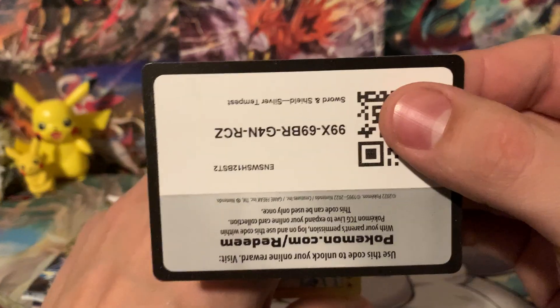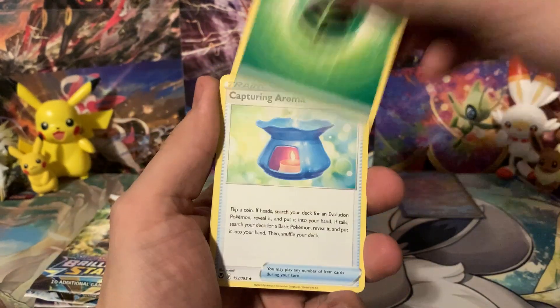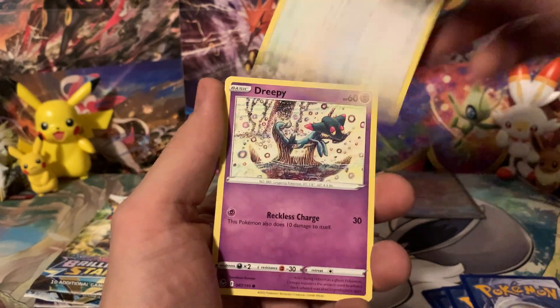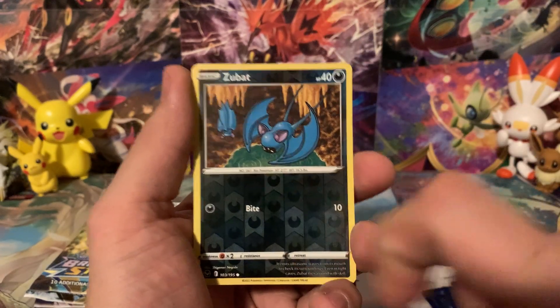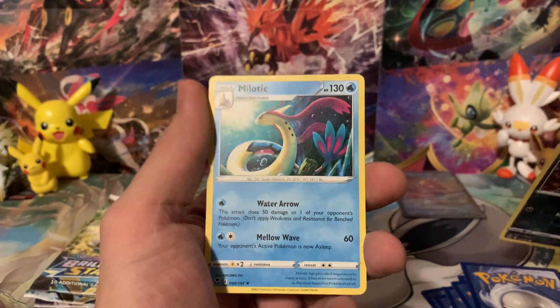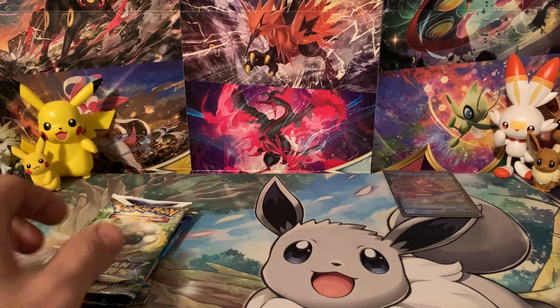Now we're into Box 2, doing Silver Tempest first then Brilliant Stars. Here's a code card for you guys. We've got Vampi, Fletchling, reverse Zubat. We are hunting Trainer Galleries, so if we can get some, that would be great. Behind it we have a Milotic — or is it Milotic? Let me know in the comments how you pronounce it.